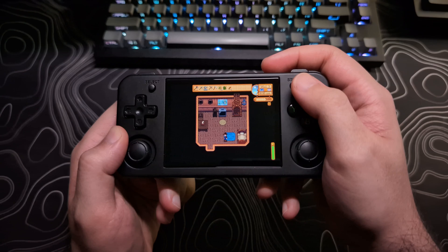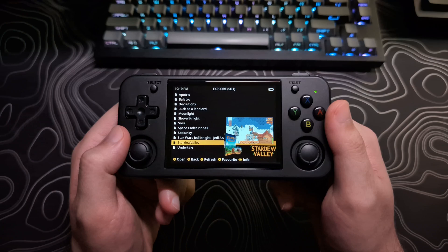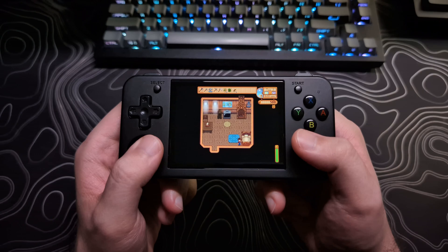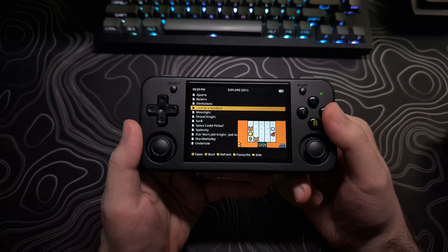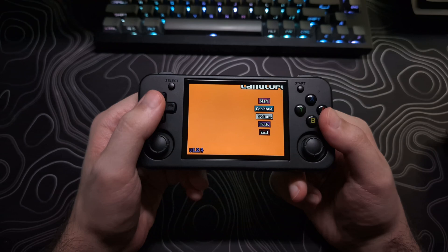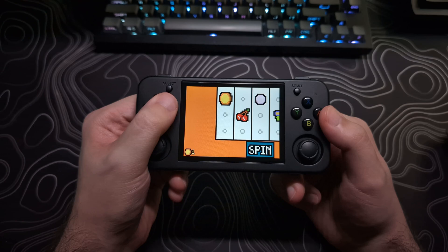Heads up on a couple of things. To quit out of a Portmaster game, press the Menu button and the Start button at the same time, and that will take you back to the game list. Remember that there are no save states, so you have to use whatever saving is built into the game before closing out of it. You may run into issues with some of these games, as Portmaster is still relatively new to this device and is used across many different devices with different aspect ratios and screens. So not everything will be playable on this. If you run into issues, you can always ask for help in the MuOS or the Portmaster Discord.